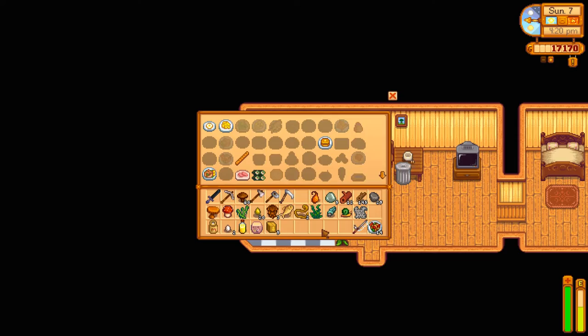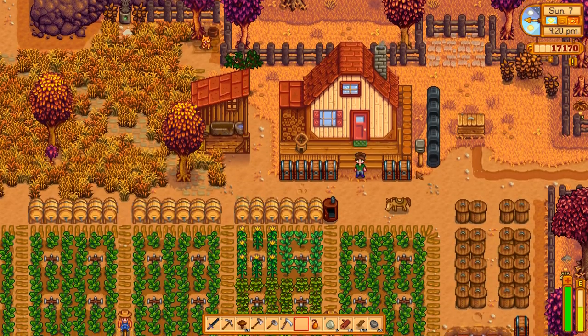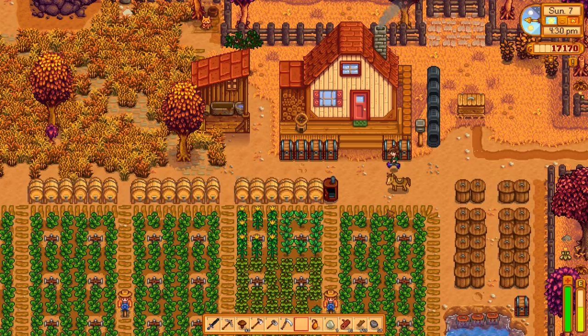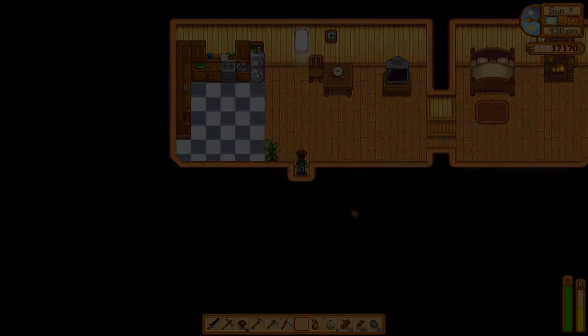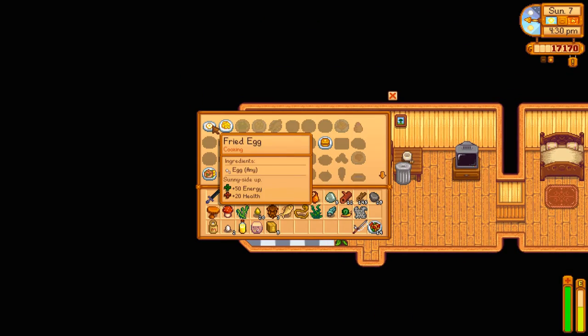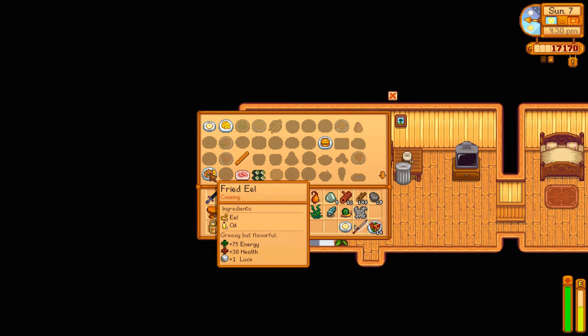Let me get one of these eels out of my inventory because that might count as a fish, and I don't want to use that for the maki roll. We need the fried egg for the community center. We also need the fried eel - it has a plus one luck for the state fair, basically we'll be betting our star tokens, and it helps your chances of winning if you have high luck.